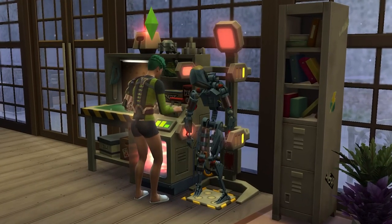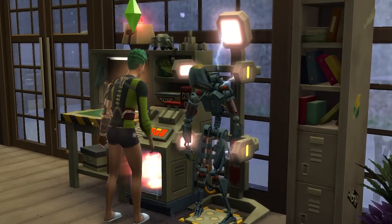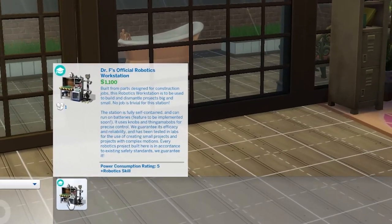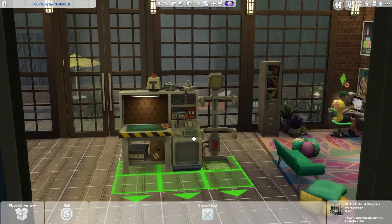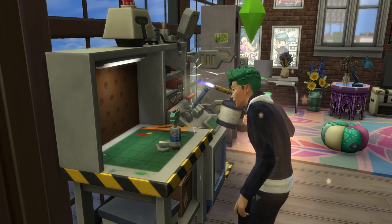So you're looking to craft a servo. Well, it's not all that tricky, but there are a few steps involved. The first thing you want to do is head into buy mode and purchase the official robotics workstation for 1,100 simoleons. Place this onto your lot and have your sim start tinkering to unlock the robotics skill.